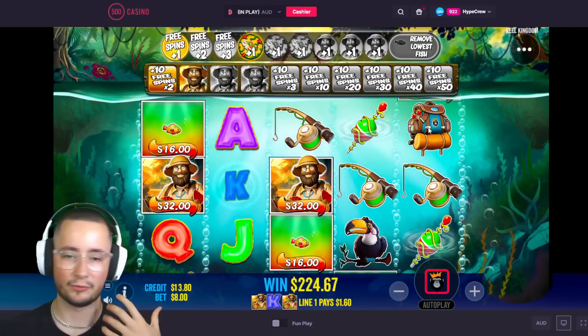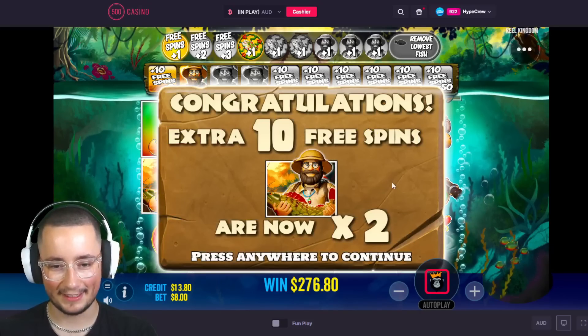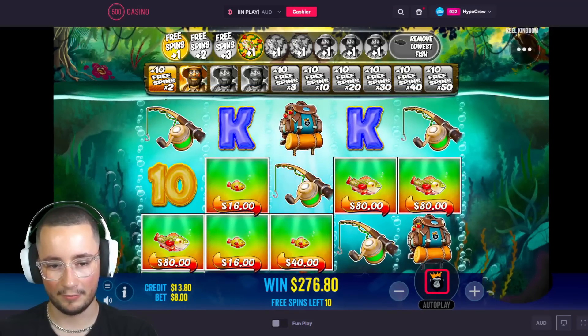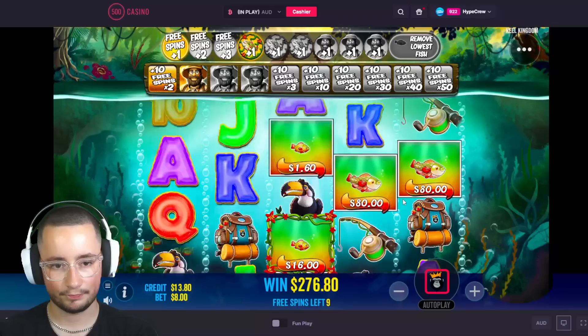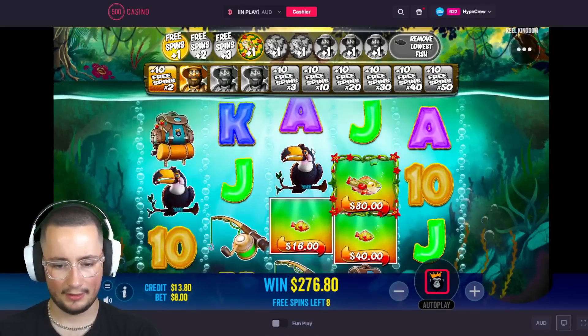Nice — we got a double. Is that a 3x stage or how does that work? Oh, it kind of restarts — okay. I thought it was going to be really easy to get the next stages but I guess not. All right, stage two coming up and we are ahead by one as well, so that's good.